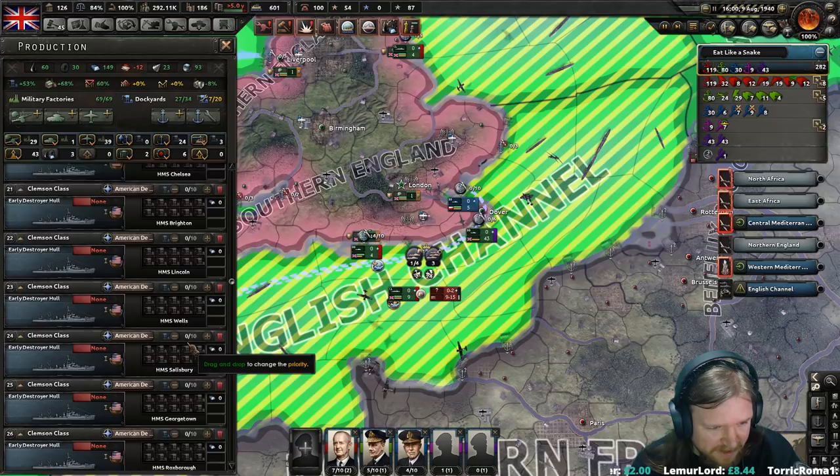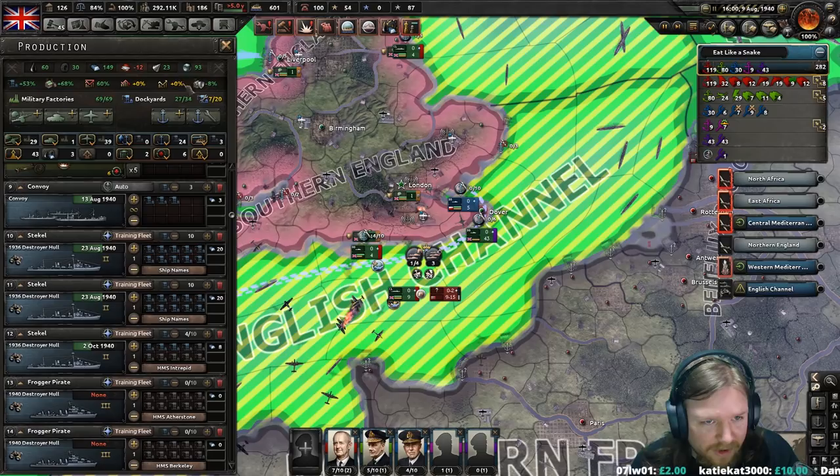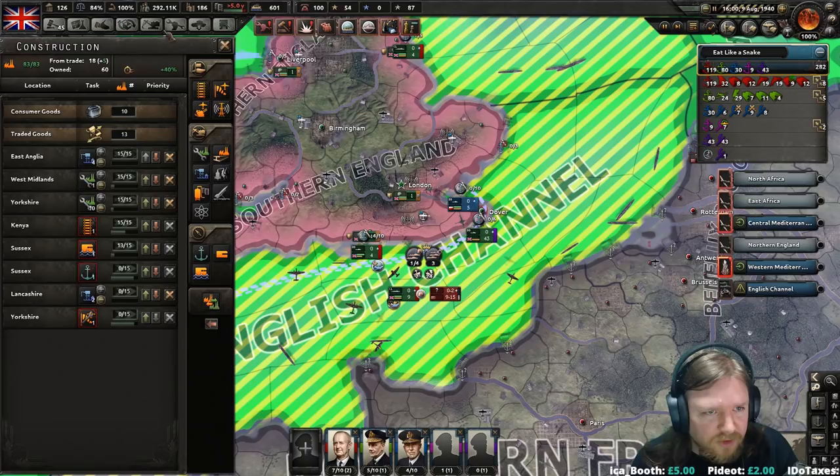And now those are all refitting. Yep, there they all are. Alright, so what we're going to have to do here is set these to build one. We've got a lot of refitting to do here, but that's fine — we've now got some 40 odd genuinely useful ships coming in.